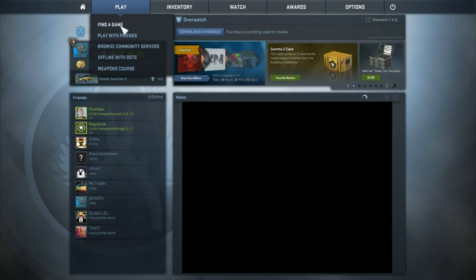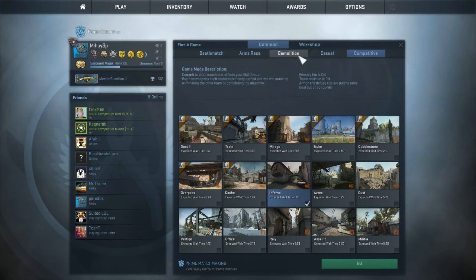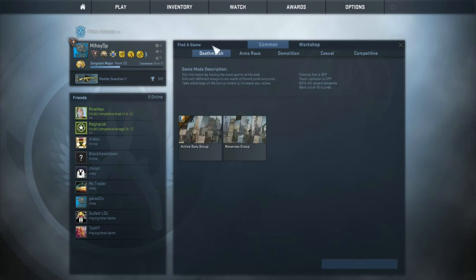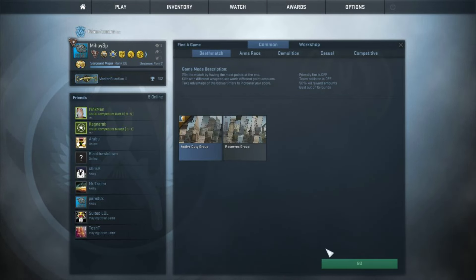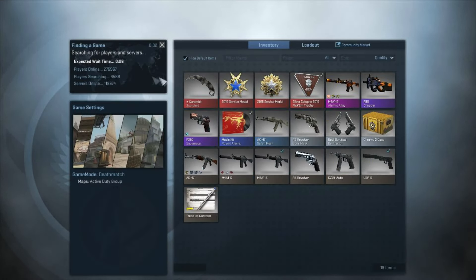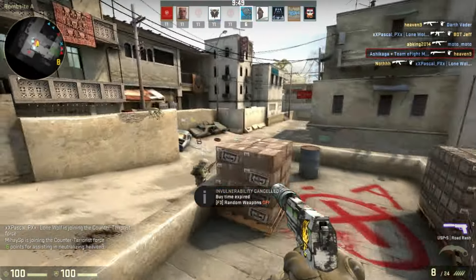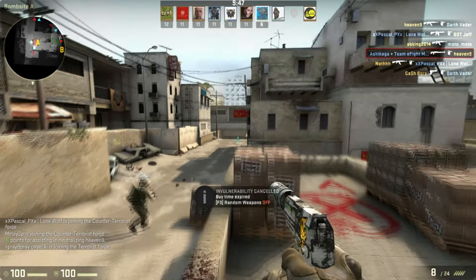Let's go find a game — let's play some Deathmatch because I don't want to go into matchmaking right now. Let's put active duty group and go. You wait and it will just go. Great — as you see, I joined some real servers, real CSGO servers.